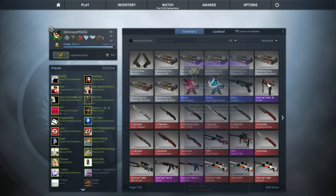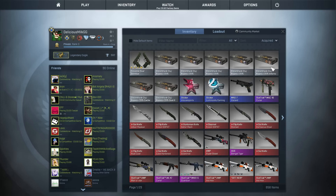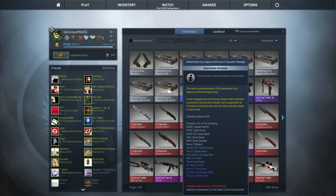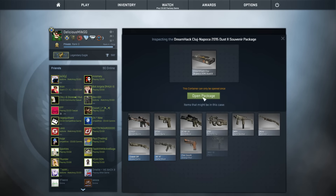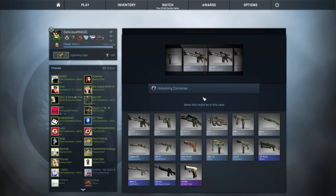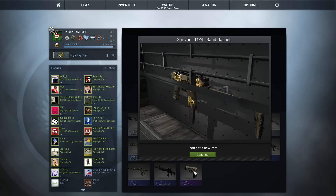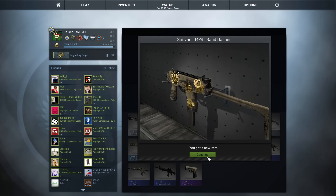Next up, let's not open another cobble. This one is between Luminosity and Cloud9, so we're going to open the Dust2 souvenir package. The best gun you can get here is actually pretty depressing — the best thing is the $8k Safari Mesh and also the Amber Fade — but we're going to get the MP9 Sand Dashed. At least we got fur.